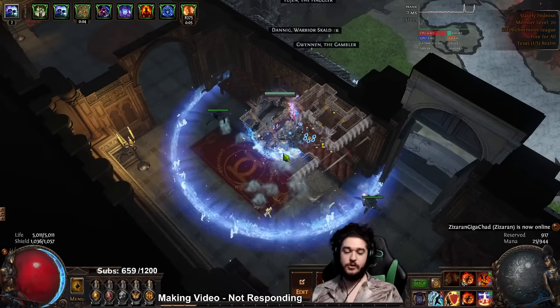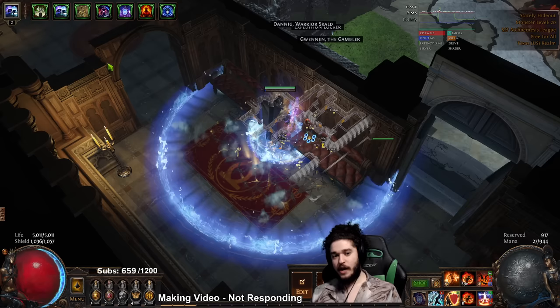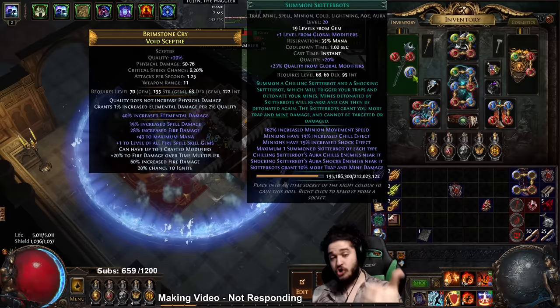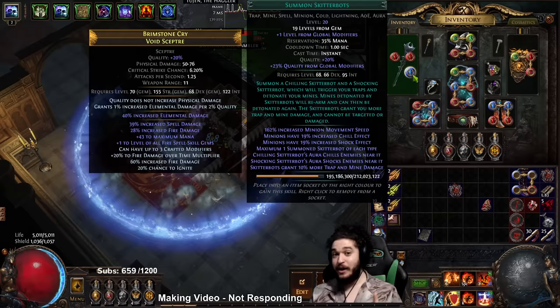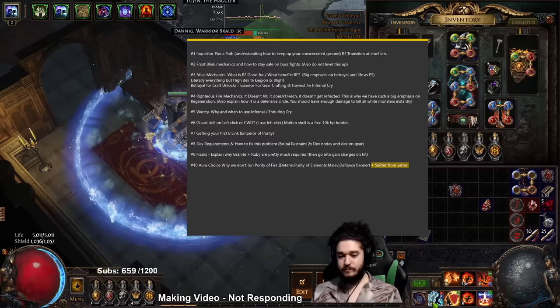Skitterbots via Ashes of the Stars - I prefer Malevolence before getting Ashes because it feels smoother to clear. Sometimes the shock Skitterbot gets stuck in a corner and isn't shocking targets whereas Malevolence is just permanently on. But Skitterbots are pretty cool because they give you two multipliers: Shock which is increased damage taken on targets - a multiplier to all damage sources - and then more trap and mine damage, so Fire Trap as a trap basically double dips. This is all for a 35% reservation while still adding chill to anything not already chilled from Frost Blink.